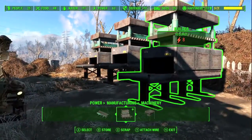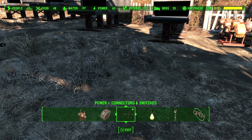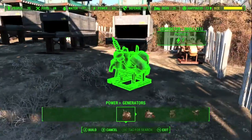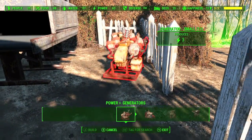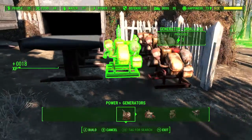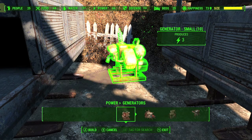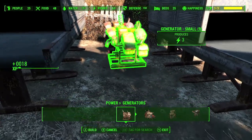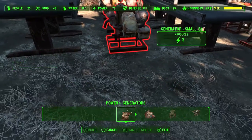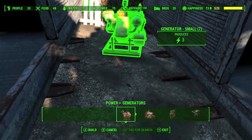You're going to need a bunch of materials for this achievement because you need to build all of these. They also require generators, so go back into your build menu, go into power, then go into generators. Each one requires about three generators worth of power, so build them between the builders and hook up three generators to each builder.